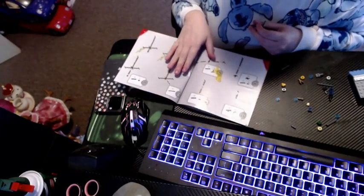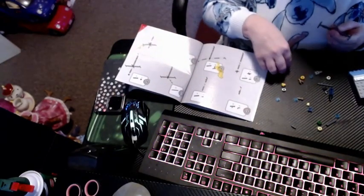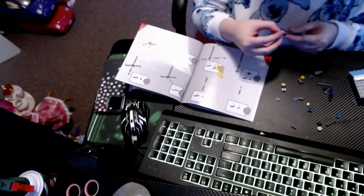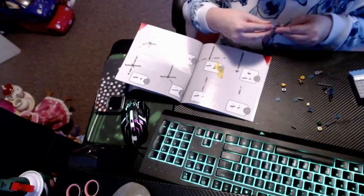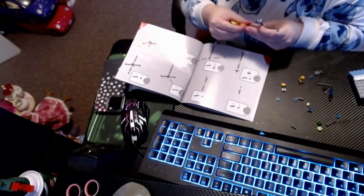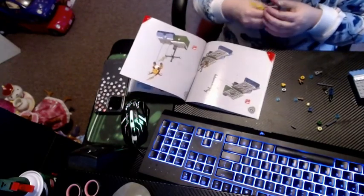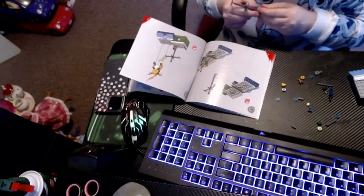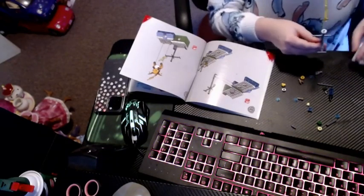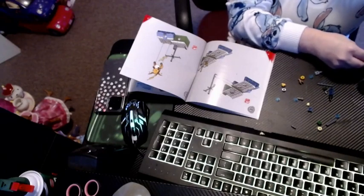So for step 61 I did that, and then for step 62 it wants you to have another one of these pieces, and then it wants you to have a little silver piece to go on top. And then it wants you to put this over here — as if the Pokemon is shooting electricity. That's kind of cool. And then it wants you to take this, and this is actually supposed to go on the other side from what the instructions say. It wants you to connect it in the back here — you should be able to connect it and push it in there.